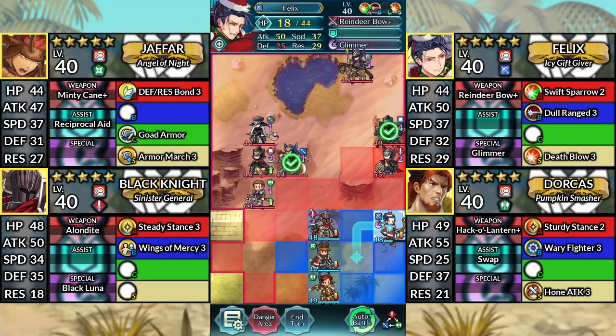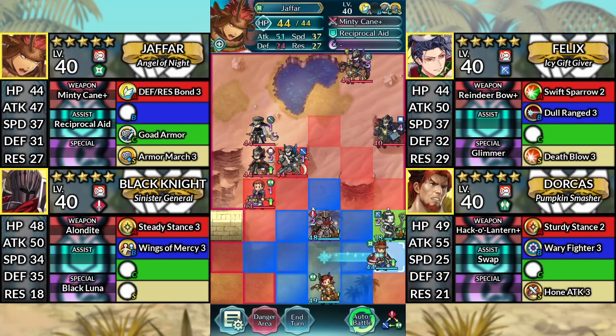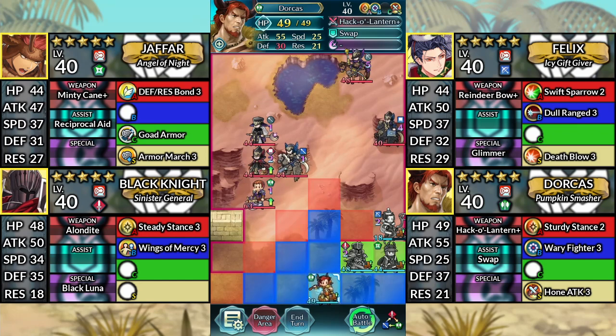For turn 3, move Felix up to the right and attack the Sword Fighter. Move Jaffar to the right. Move Black Knight down to the right. Then move Dorcas to the right.